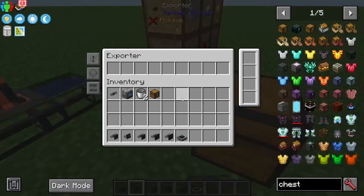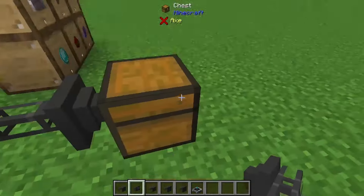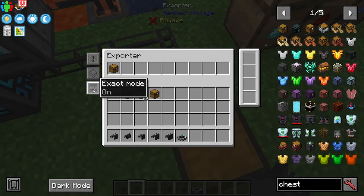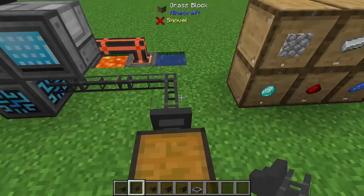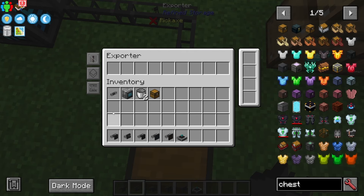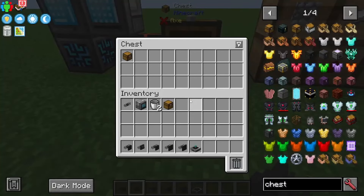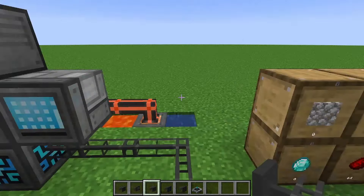The inverse of the importer is the exporter. Unlike the importer, the exporter won't do anything until you give it a filter. For example, filtering for chests will export chests from your system into the target inventory. There's also an exact mode - if you turn exact mode off, it completely ignores NBT and durability on items like swords and will send all matching items through. Very useful for automated setups.